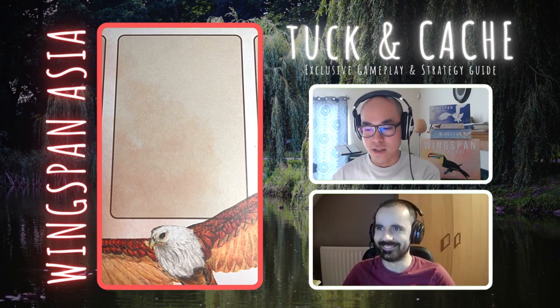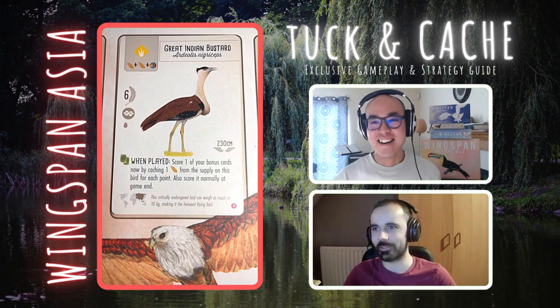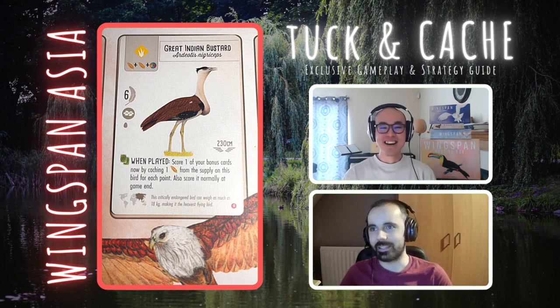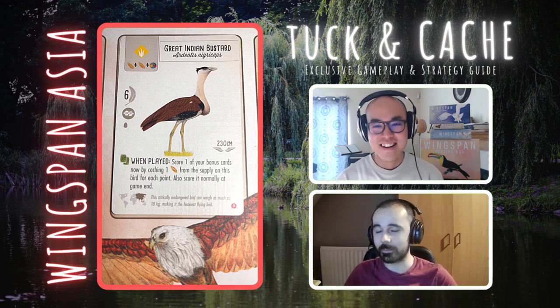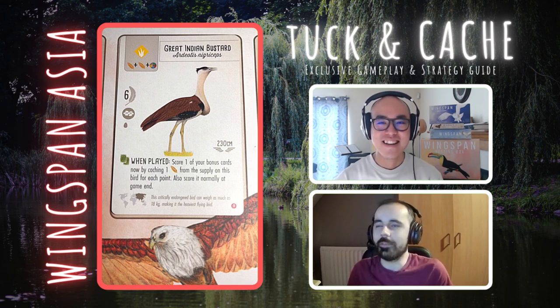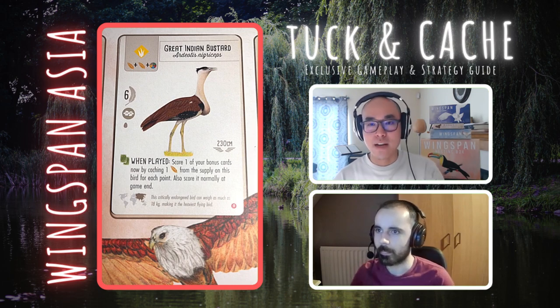This one is definitely an interesting one — the Great Indian Bustard, with a when-played power. When played, score one of your bonus cards by caching a seed from the supply on this bird for each point, and then also score it normally at game end. If you've got a strong bonus card — like ecologist, ornithologist, or mechanical engineer — when you're looking at eight or more points and then scoring that now and at game end, it just feels really, really strong. Even with a suboptimal bonus card, even if you're only getting four or five points, it would still be worth playing. The potential on this is absolutely huge. Really feels kind of busted for sure.